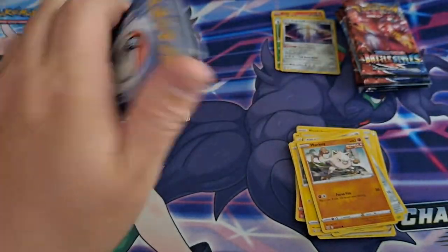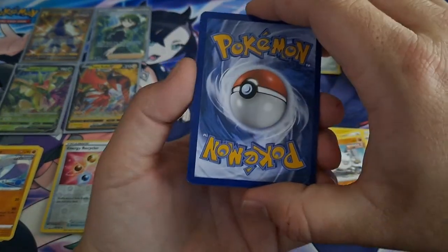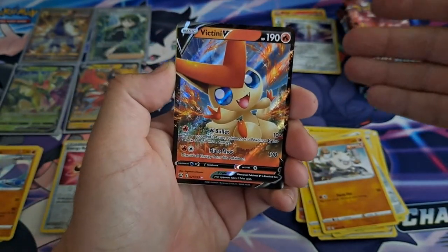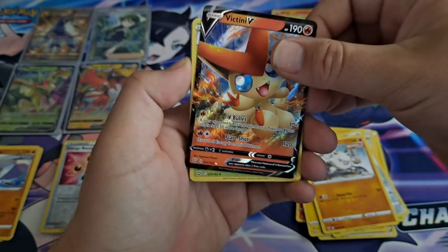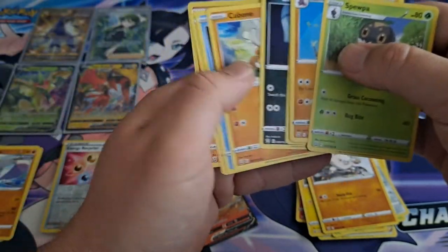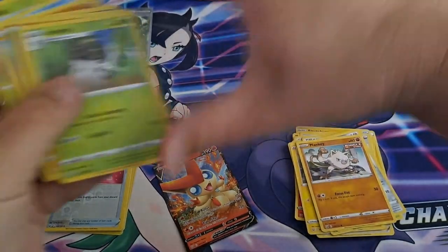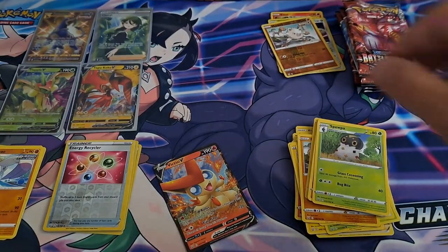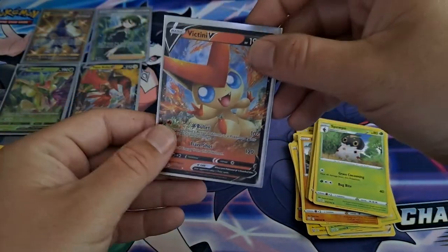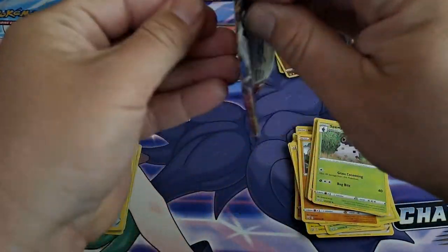Another code — one, two, three, four. What are y'all guessing? I'm going to guess water because it's always water. And I did the code wrong and got a Victini V — ain't that amazing? Reverse Mankey. Victini — that's what we get. Bang! First hit, on to the next pack.